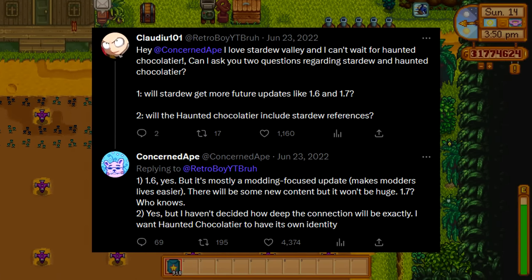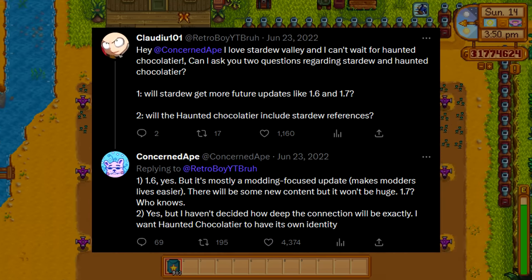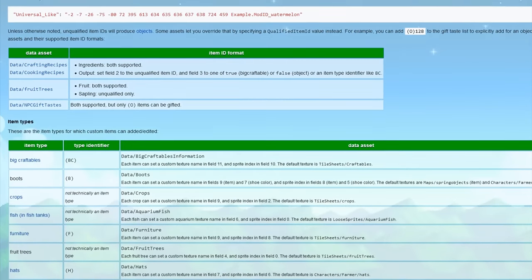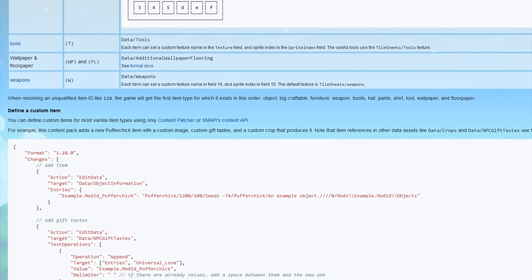There's a possibility of updates beyond that, with nothing confirmed, just kind of jokingly mentioned. The progress on the update has been tracked since its announcement on a page in the Stardew wiki. For the most part, the update has adjustments to the way the game works to make modding easier and more powerful.